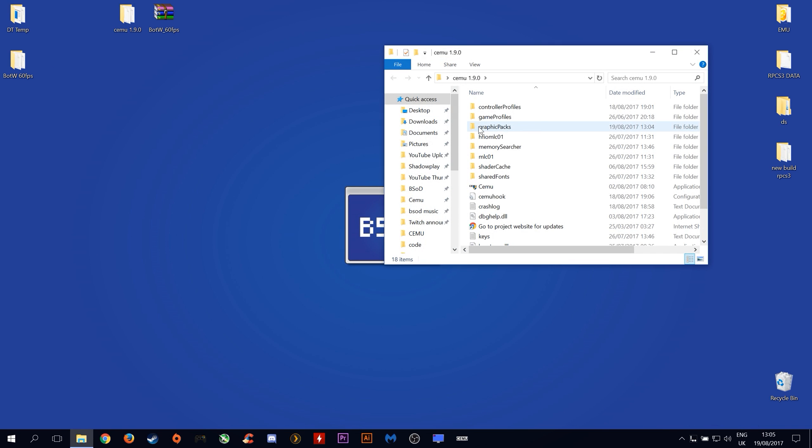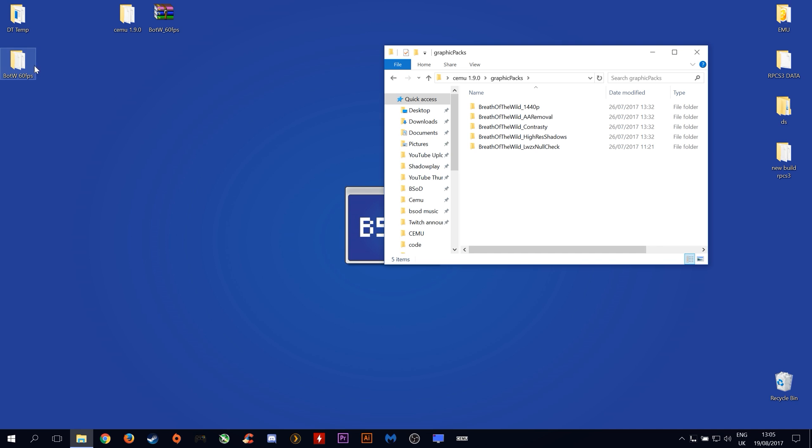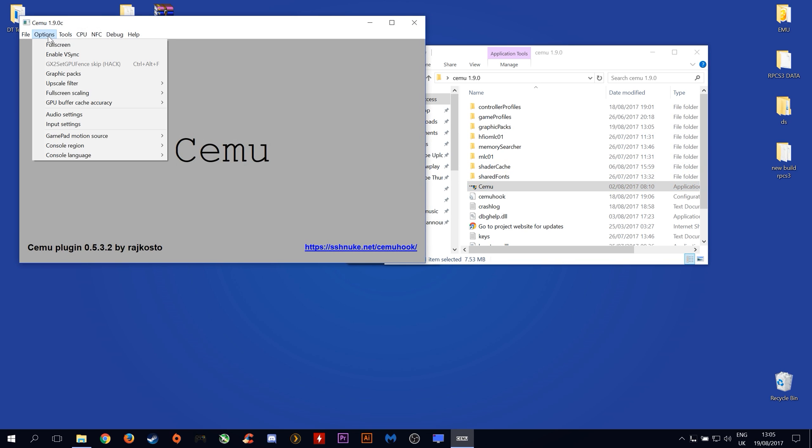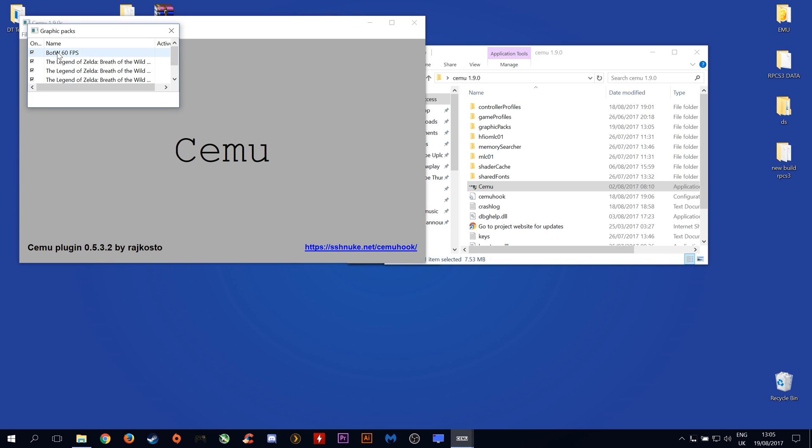Open up Cemu 1.9.0, open up the graphics pack folder and drag and drop it in there. Then open up Cemu, go to graphics packs in options, and make sure that Breath of the Wild 60fps is turned on.